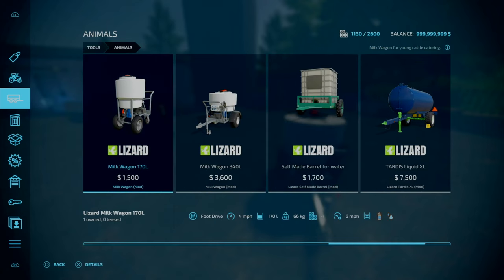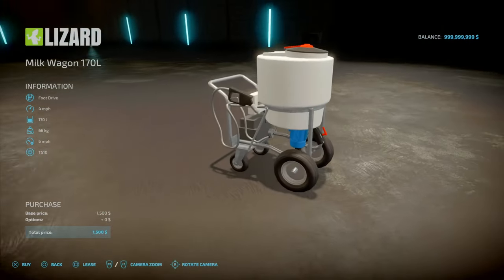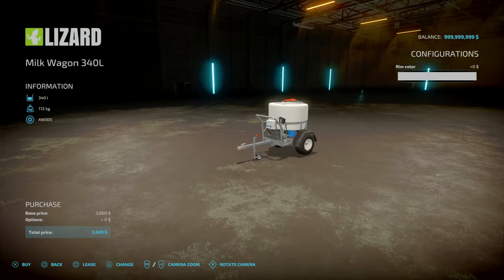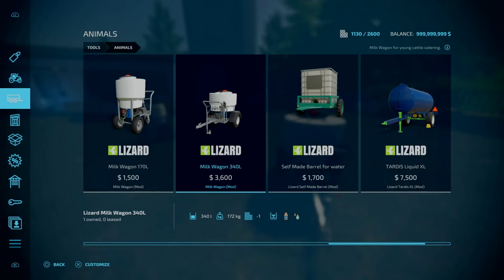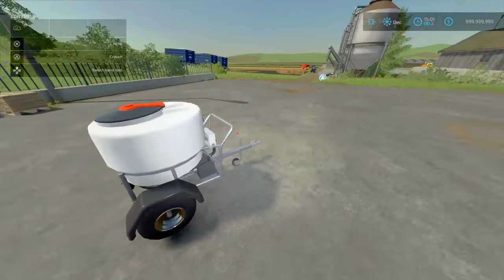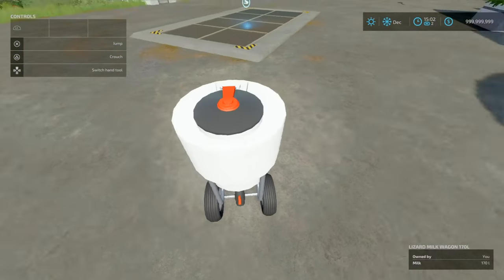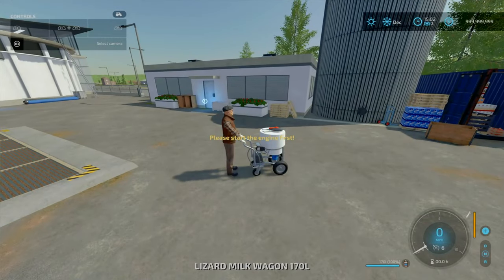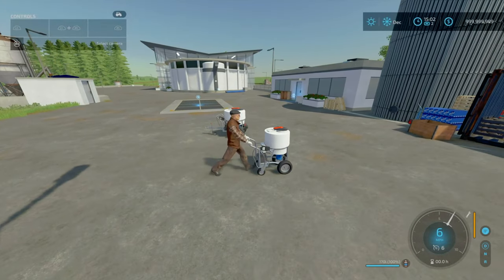The milk truck is three slots on console, costs 1,500 to purchase, weighs 66 kilograms, and you can travel up to 6 miles an hour. You can fill it up with milk or water, with no configurations or options. The wagon has some color options for the rims, 340 litres, 172 kilograms, and is two slots going down to one. Overall it has nice detail and is a very simple mod suited for role-playing, small maps, or small-scale day operations.